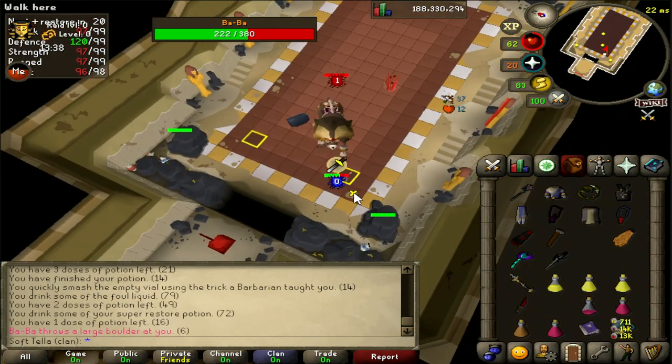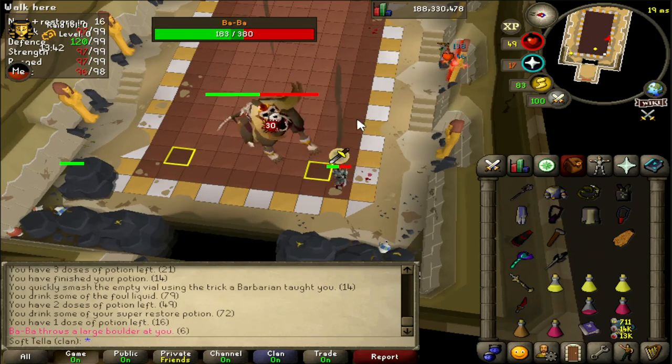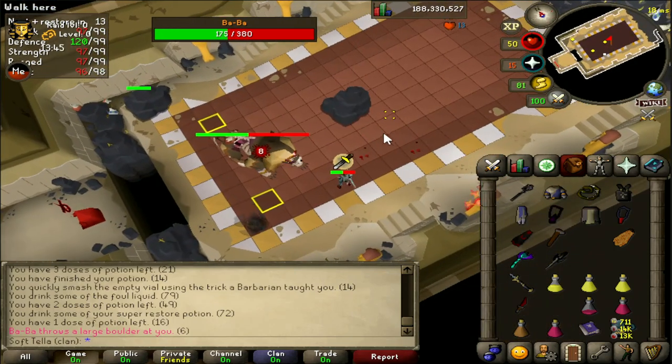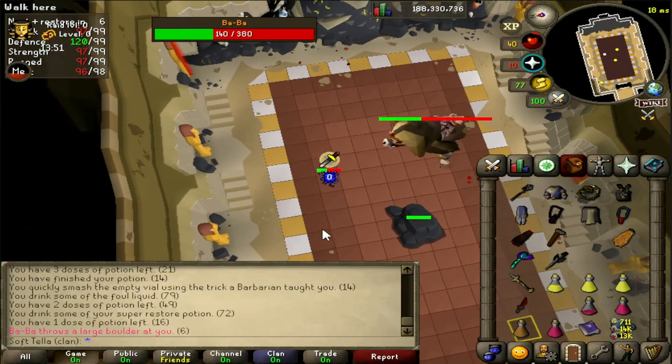And that is the entire fight. When he throws a rock, hit the rubble. When he spawns baboons, kill them. When he does the ground attack, run a few tiles away. Don't let the baboons open the sarcophagi.